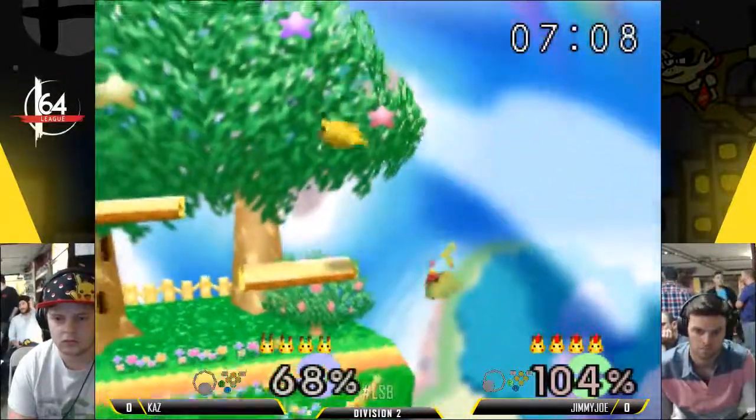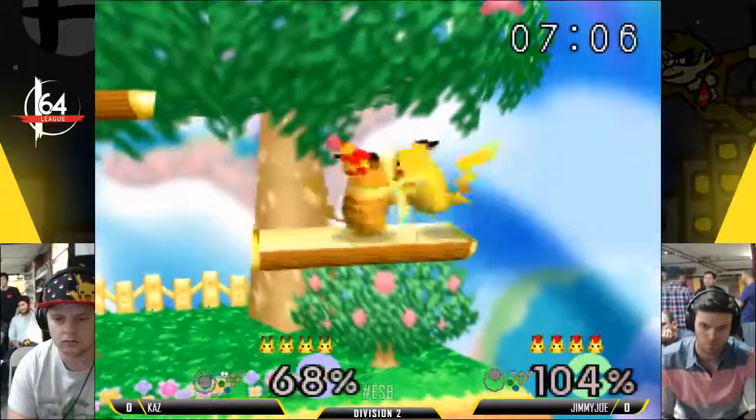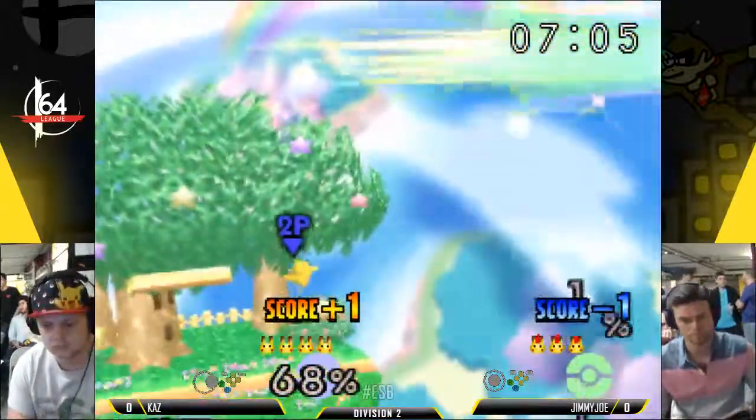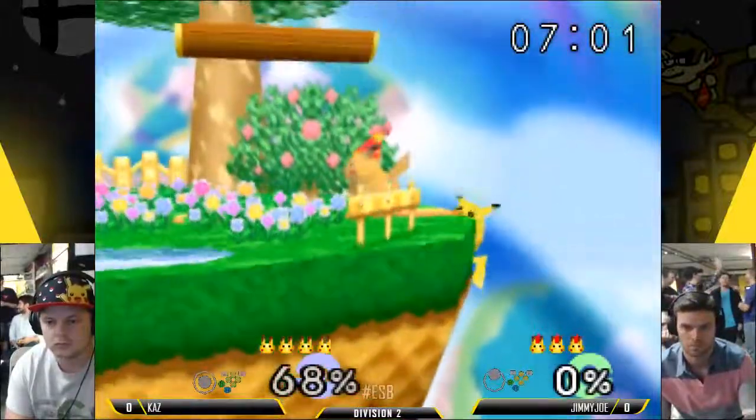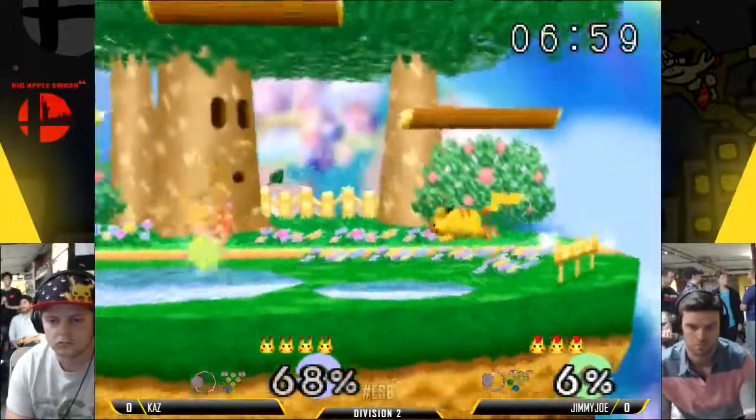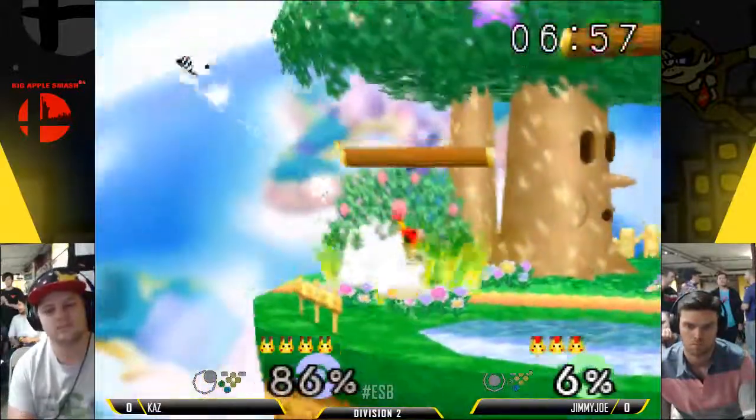There's a lot of Pika Falcon content too. I don't know if it quite matches the Ditto though. Kaz bopping his head, getting the first stock, rocking that Pika hat — and both of them liking that.